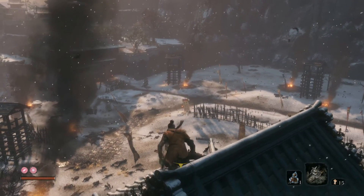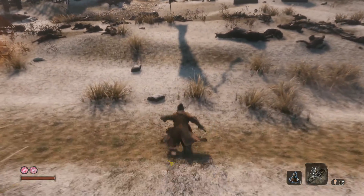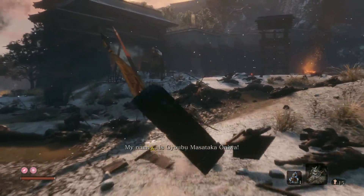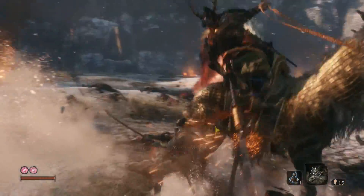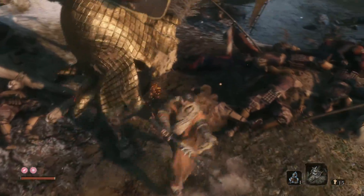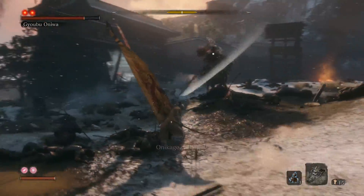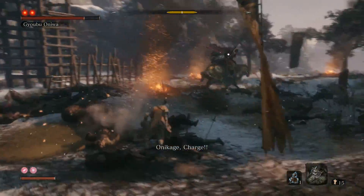Run and keep running. Right now you just want to run straight to him and get five to six shots. After that you just keep holding the sprint button. Right now you want to sprint in a circle.